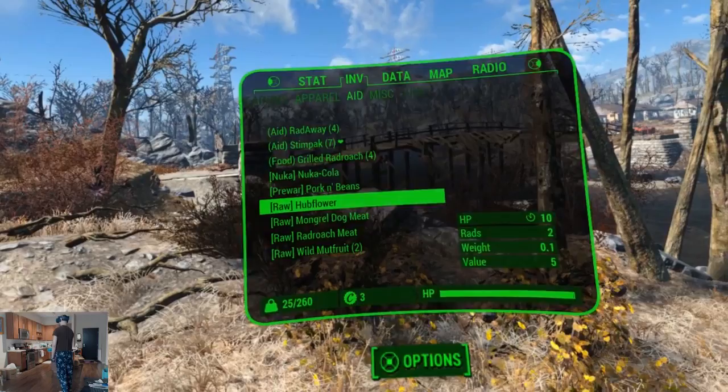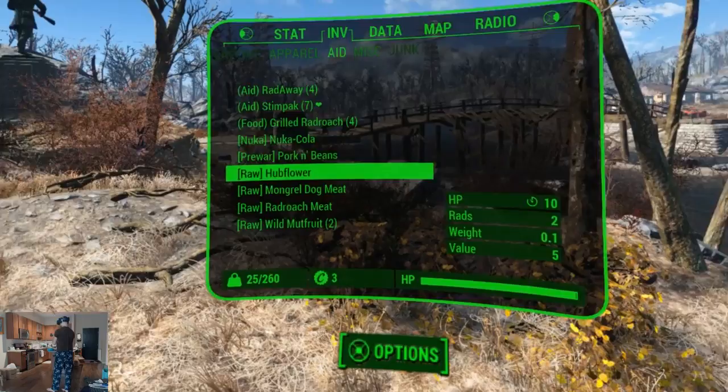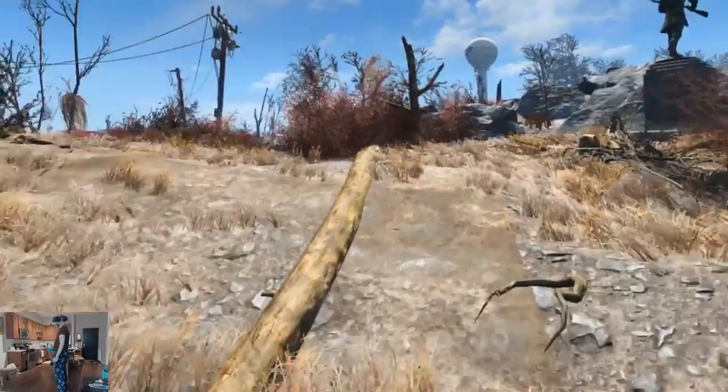Raw Hubflower. So there isn't alchemy — the Hubflower was simply food. Radiated food. Muttfruit is radiated food. Raw food is what that is.